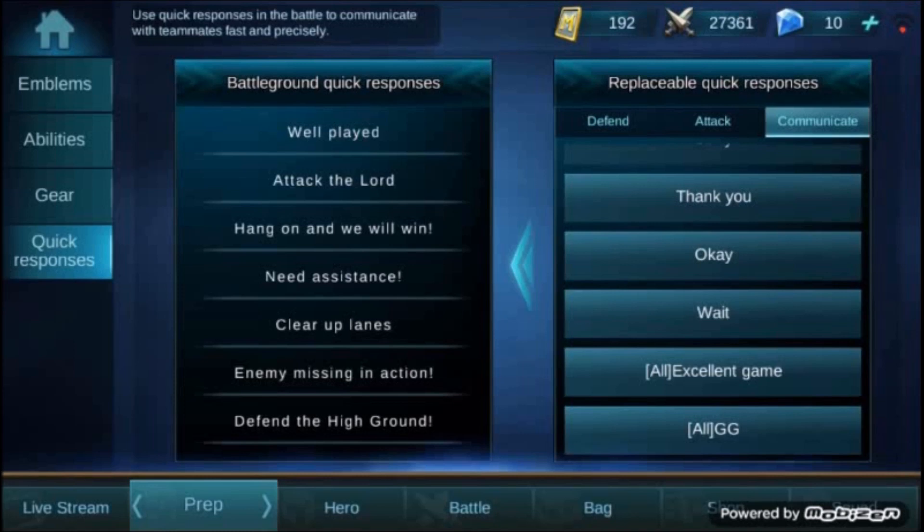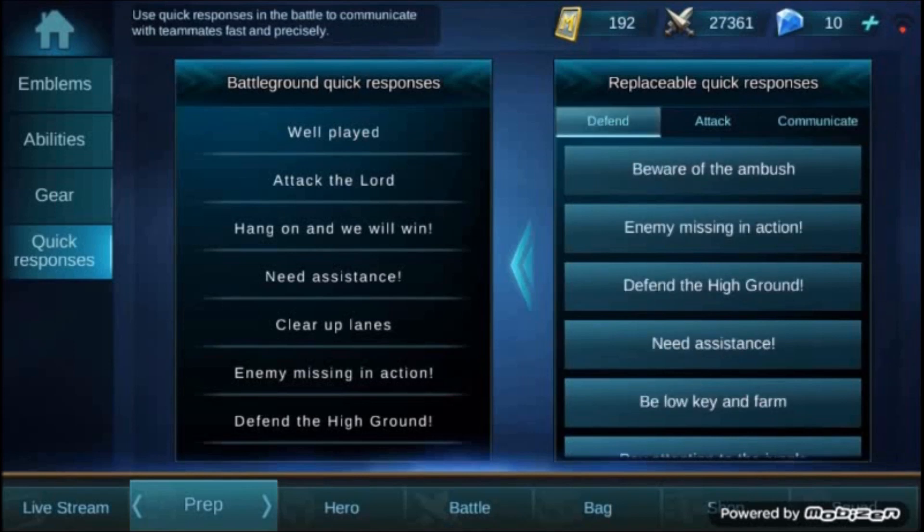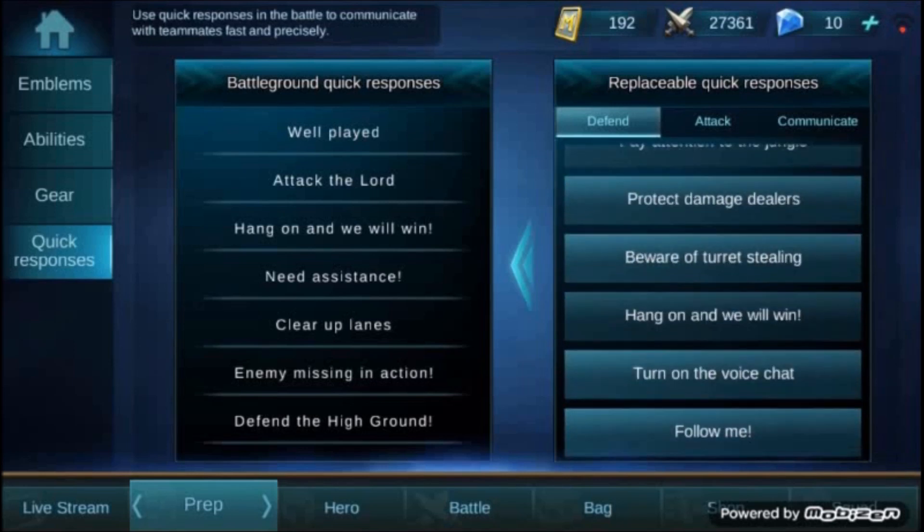This is a good update for quick responses. As you can see, the 'well played' strength effect is really impactful. There's also 'enemy missing in action' — it's not that useful but sometimes it's important. These are some of the new updates for quick responses.